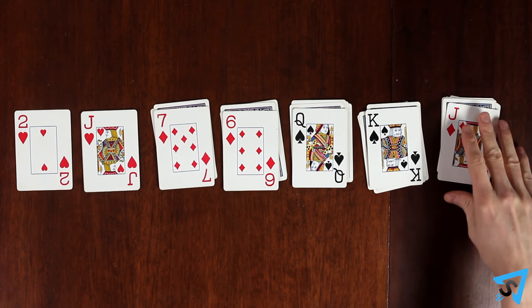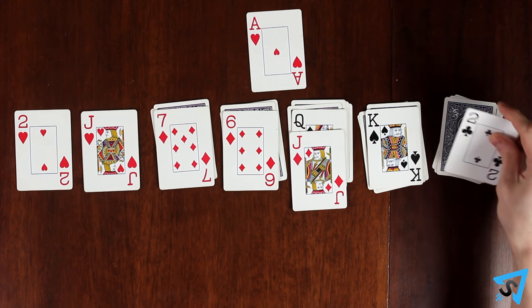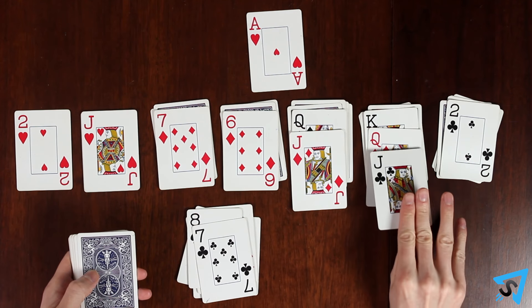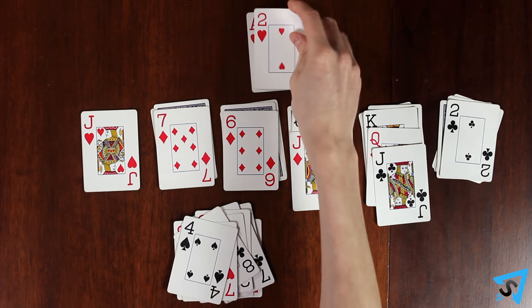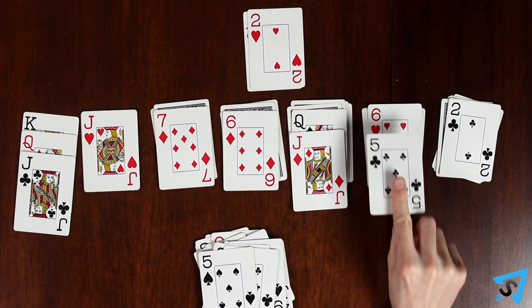You may do any legal move in any order, at any time, any number of times. Cards may be played on top of each other, overlapping downward in descending order alternating between red and black. You can start a column with either red or black. King is high and ace is low.